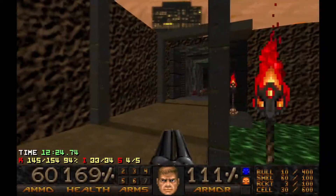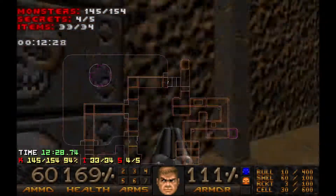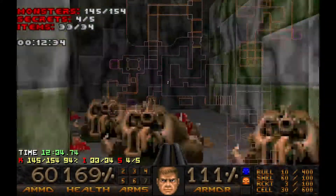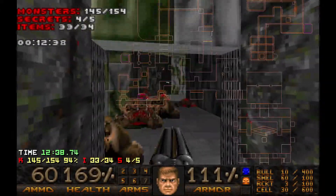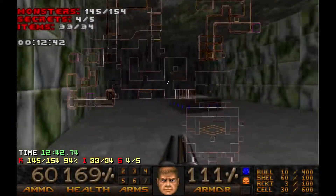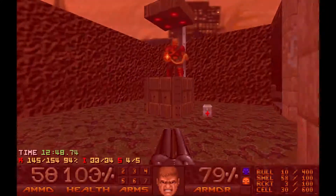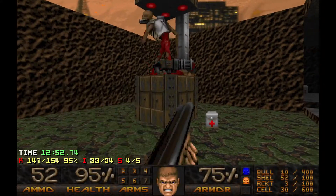So with the blue key you can actually teleport. Not this way — I said this map is easier to navigate. This can only be opened with the blue key, and it's not marked in any way, at least I think so. Whoa! This can catch you off guard.